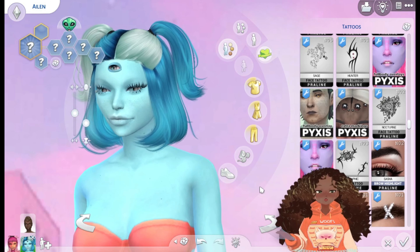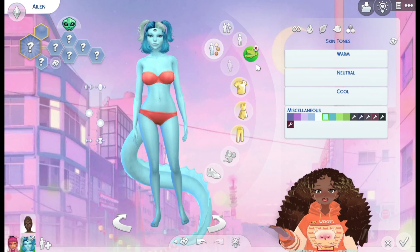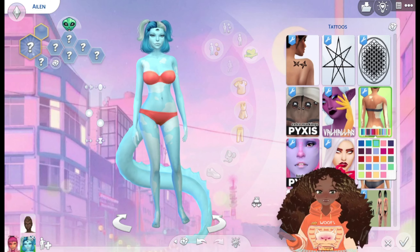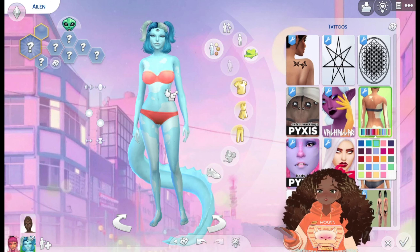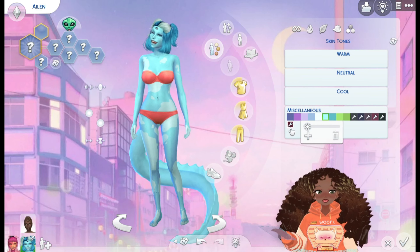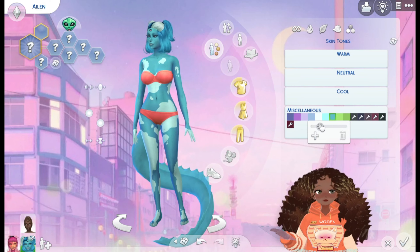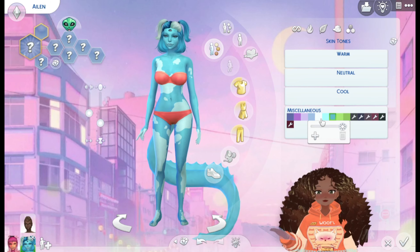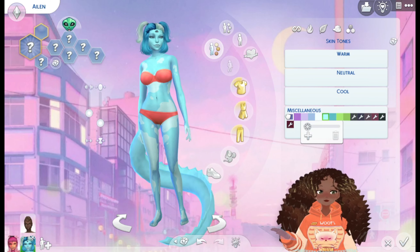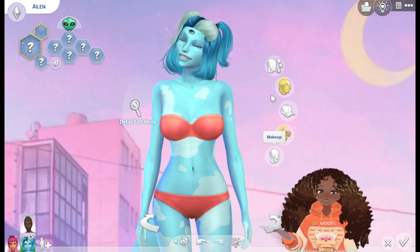I don't know if that looks good — I don't think so, actually, so we're not gonna do that. We're maybe gonna go just for the vitiligo one like we did for the other one, because I think the vitiligo one looks pretty cool. Oh, that actually kind of works and it kind of matches her hair color, but I think we'd need to go for an actual darker color. So if we click on this and make it darker — or would we need to go for this one and make it lighter? I'm debating. I think we're gonna go for this because it kind of roughly matches the hair, and then we need to go back to tattoos.